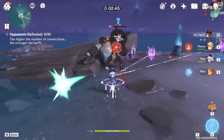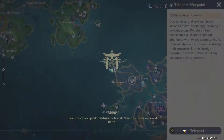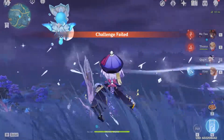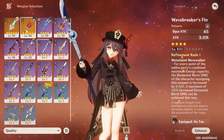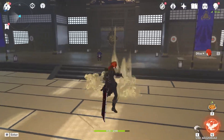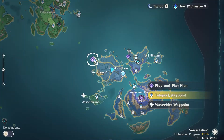Now that's out of the way, we can take a look at Ito's kit, which is very unique and should be your primary reason for pulling, with the second reason being the character's design. Unlike all other claymore characters, gameplay basically involves clicking mouse 1 over and over again, and maybe storing some elemental skills just to spice things up. It's just TLDR, it's not very fun to play.